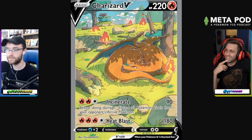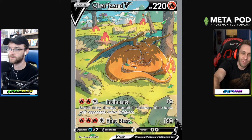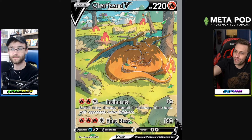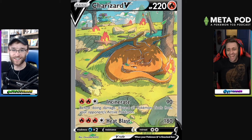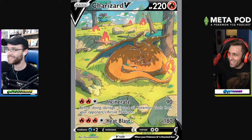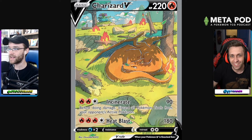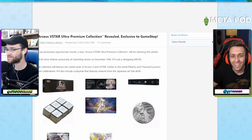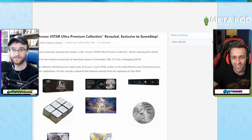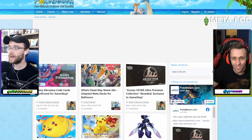The Charizard V art tells a story — kind of like the Golurk card. Charizard is laying in a field and if you look super close up, there's actually a Venusaur in the background — you're getting a two-for-one. You're getting a Charizard and a Venusaur in this art. Absolutely blastoise — I mean, blast toys — yeah exactly.